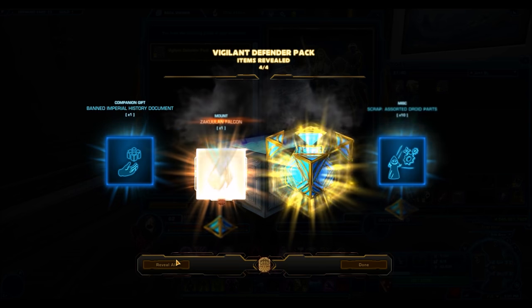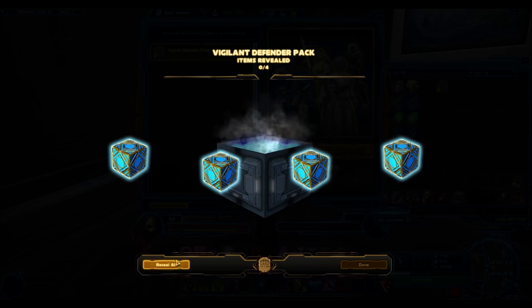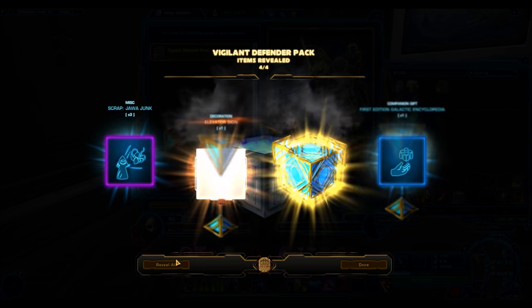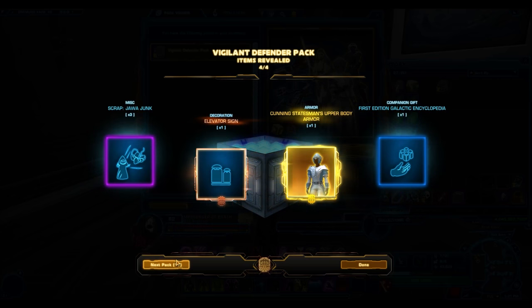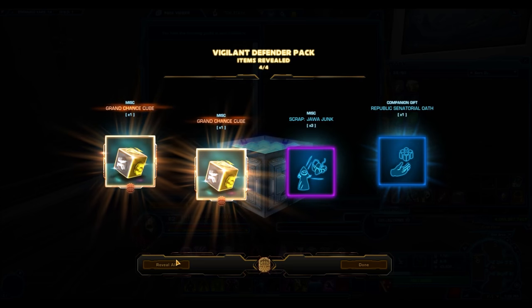Back to the cunning statesman. The corrupted accolade. And the final pack — we have one more pack to go. And this one contains just two grand chance cubes.